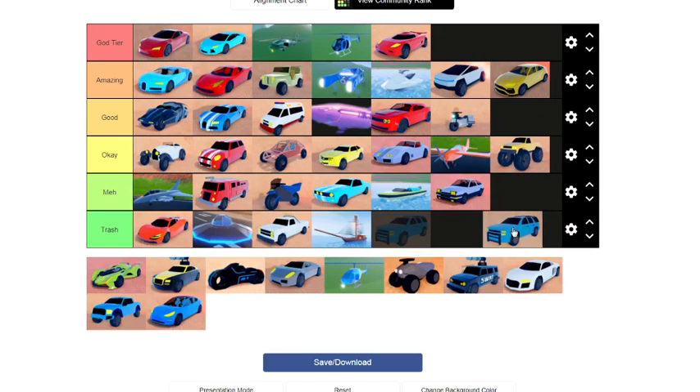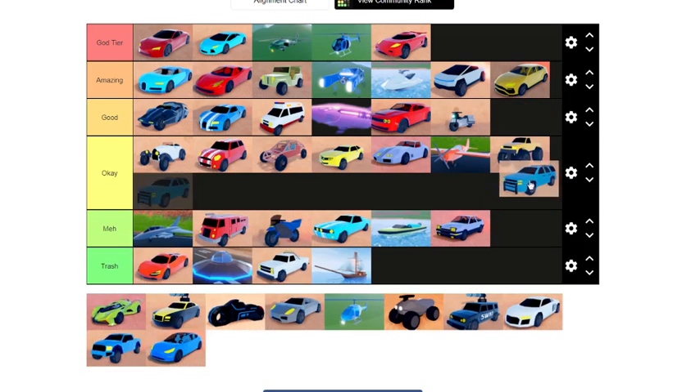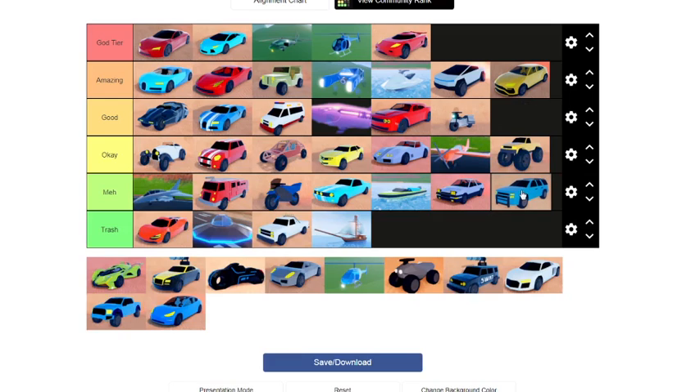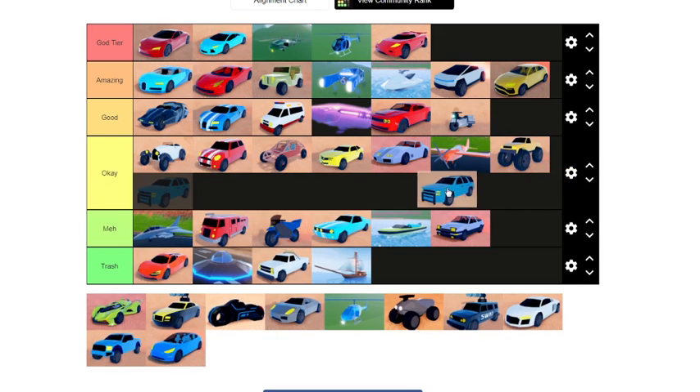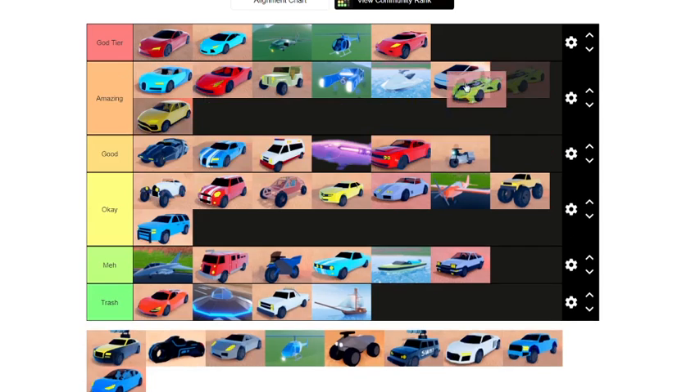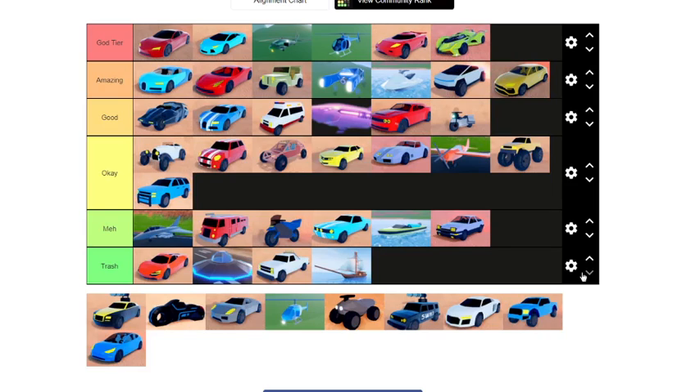Next we have the classic SUV — got removed with the McLaren. While it was there I observed it a lot and it's actually a pretty decent vehicle. It was only 80k and it was very fast for 80k. This goes in the okay category.